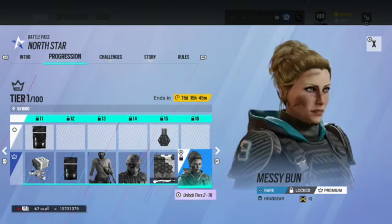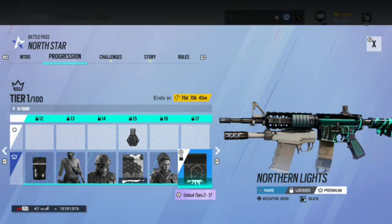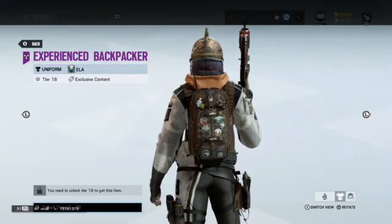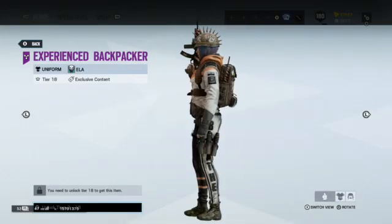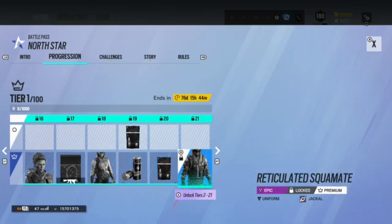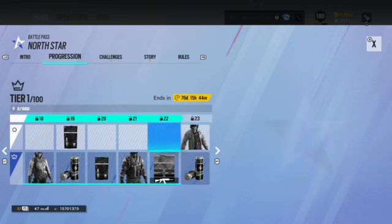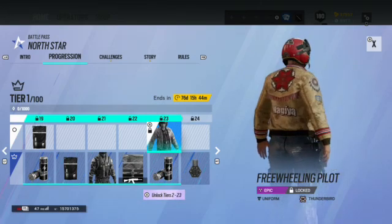IQ kind of looks cross-eyed with that headgear, but it looks good. I wonder if she's going to be styled like a mechanic. Then we have Northern Lights for Buck — it seems like they're really leaning into the North America wilderness theme this season, which I appreciate. There's also a glacier-style backpack skin for Ela. Moving further, Jackal gets an optic-style skin, Finka and Kali get a Blanket skin for their shotgun, and then there's another Thunderbird jacket called Freewheeling Pilot.